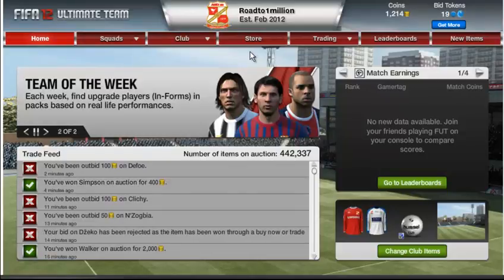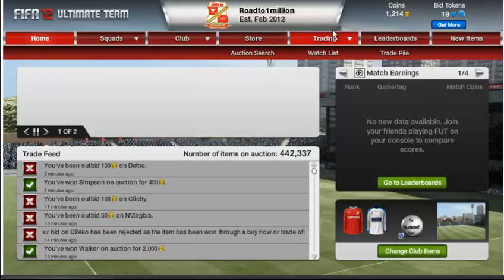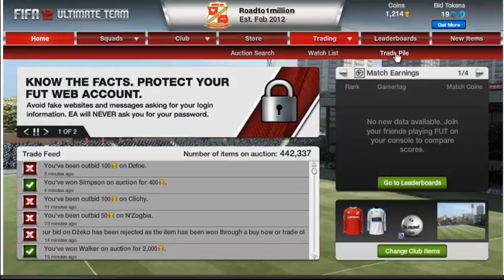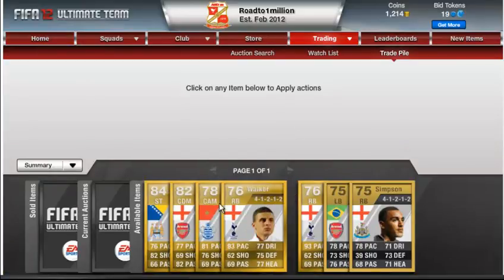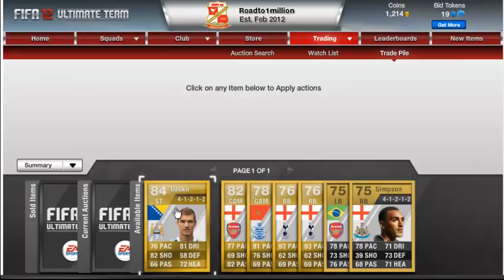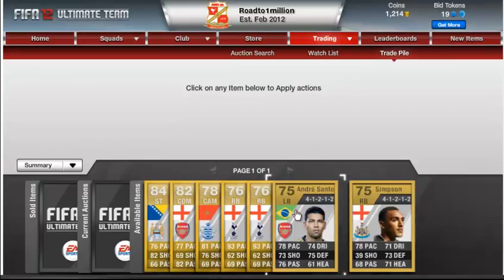Hello YouTube, I'm back with another Road to a Million. The following players in this episode are 2 Carwalkers, a Wilshire, a Dzeko, a Trap, and 2 unrare players — Simpson and Andre Santos.